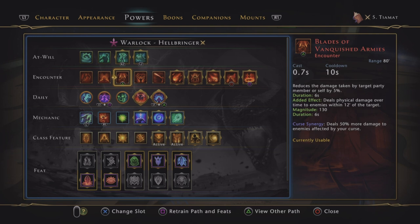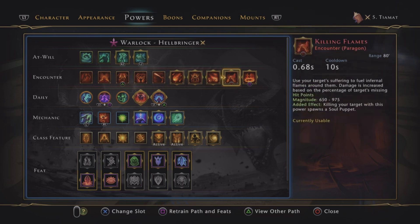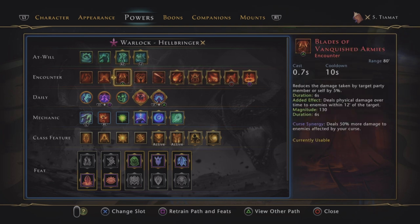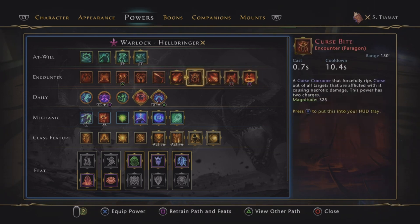I don't know what it's going to be like in this dungeon, but provided you can stay close to the Dragon, Blade of Vanquished Armies is probably our best single target power, besides obviously Killing Flames. It's just the nature of the Warlock at the minute — we are pretty much tied to using these 3 powers in all situations.